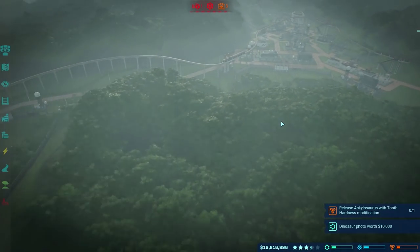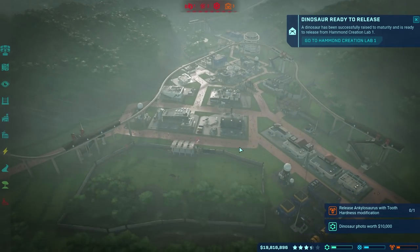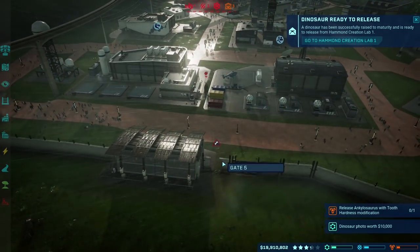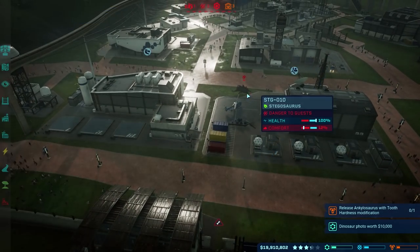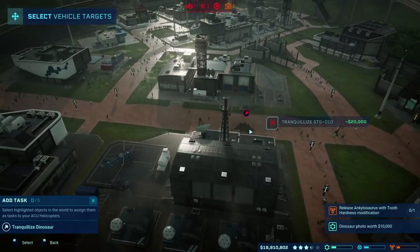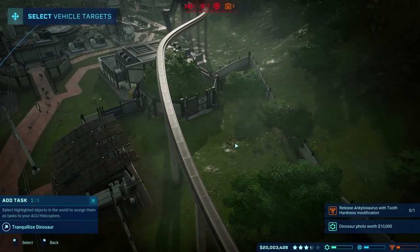Hey guys, Wells Knight here and welcome back to another episode of Jurassic World Evolution. Hope you guys are having an awesome day — I'm having a fantastic day. We have a dinosaur that has apparently broken out and is panicking for a number of different reasons, partly because of the storm and also partly because he's very lonely.